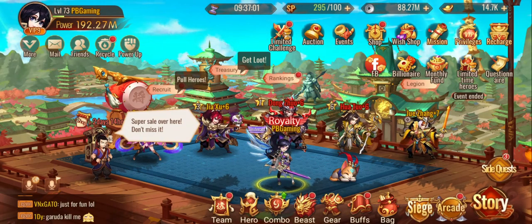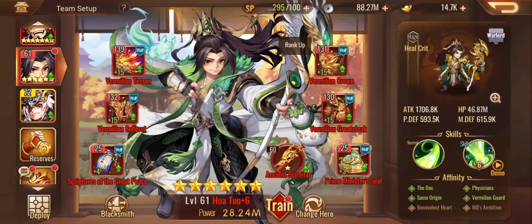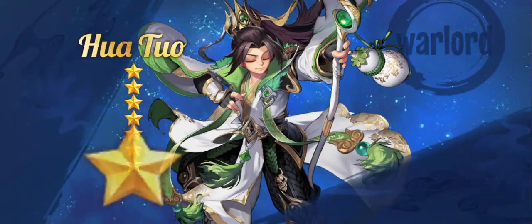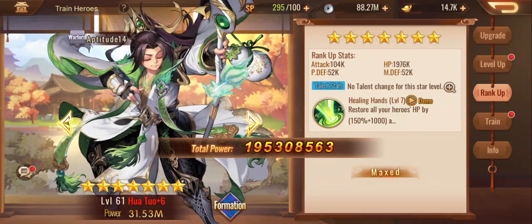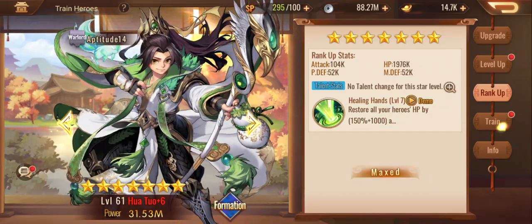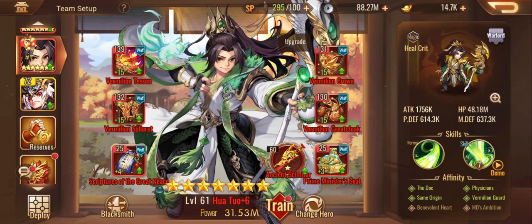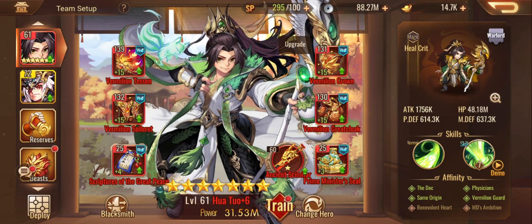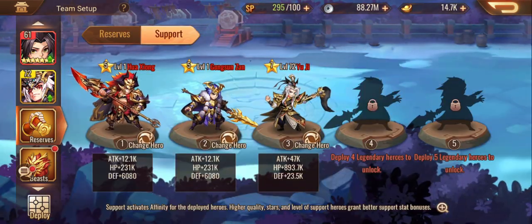We're going to do that now team-wise. I feel like we should be able to rank you up. There we go — we've got Houtal to seven star, which is nice. It did boost a little bit of his power. In all honesty I don't really use him, I just had him slotted in there as an example for the other one.